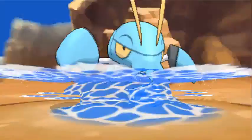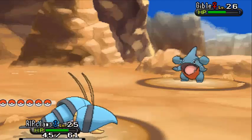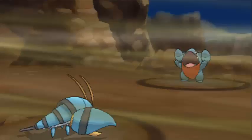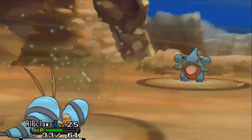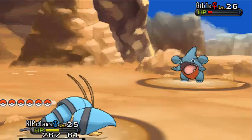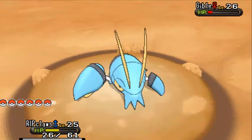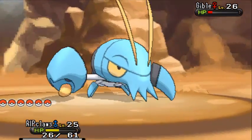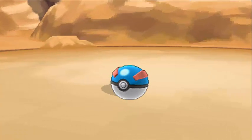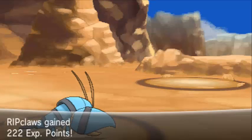Gible is the wild form here - let's go with our Clawitzer and use Surf, hopefully not knocking it out. I dealt quite a lot of damage; Clawitzer is seriously under-leveled. It's Gible, not Gible - we have it at perfect health for catching. Let's catch it with a Great Ball - make sure you catch a Gible here because it's quite rare, similar to the Bagon. We caught Gible, nice!